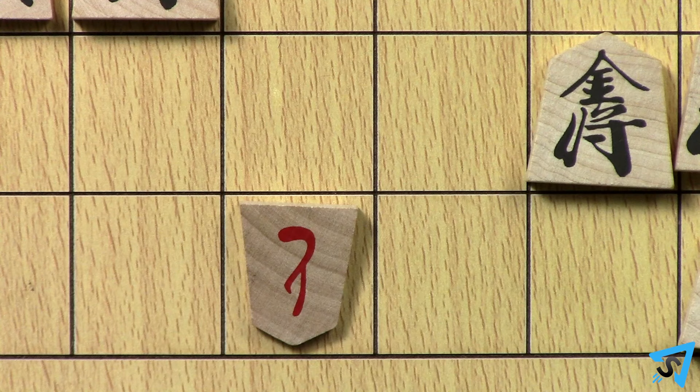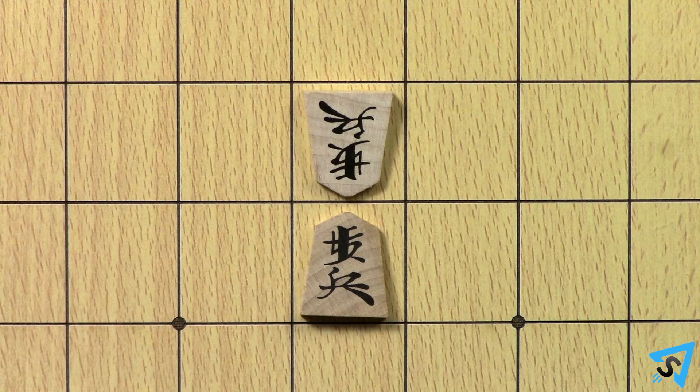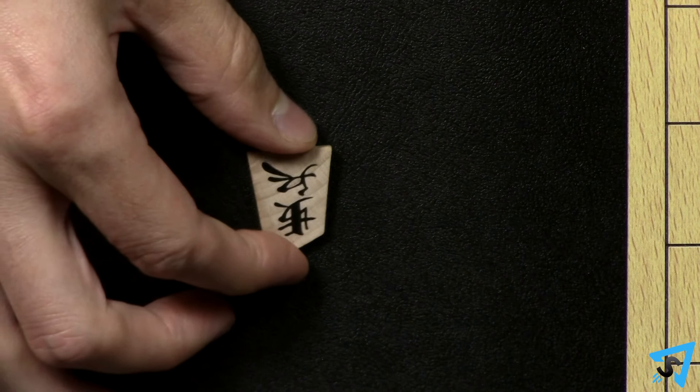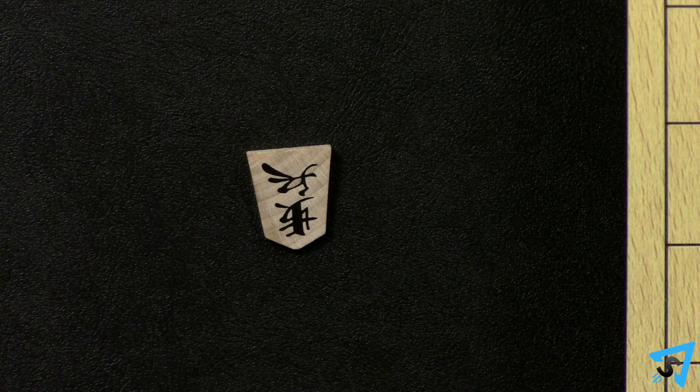Pieces remain promoted until they are captured. Your pieces may not share a space with another piece, but instead capture the first opponent's piece they move into. Captured pieces are removed from the board and placed on the capturer's side of the table in plain view of both players.